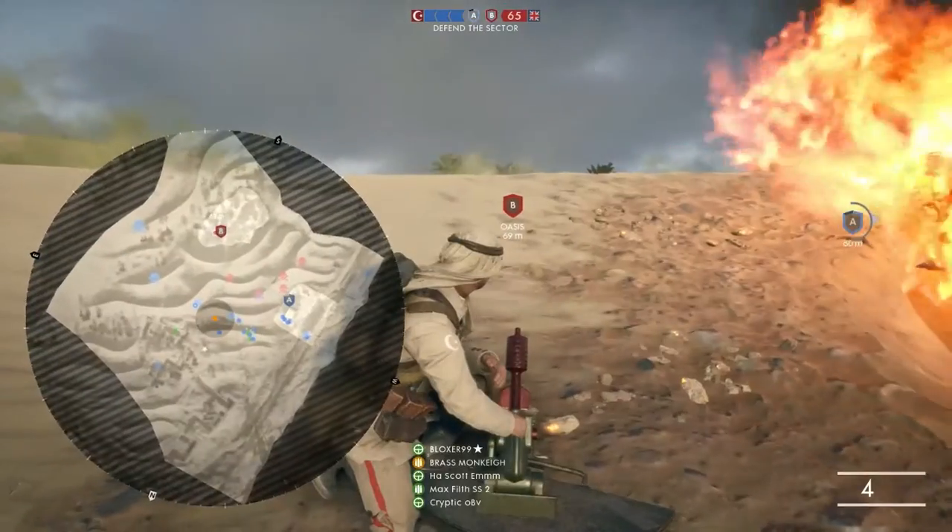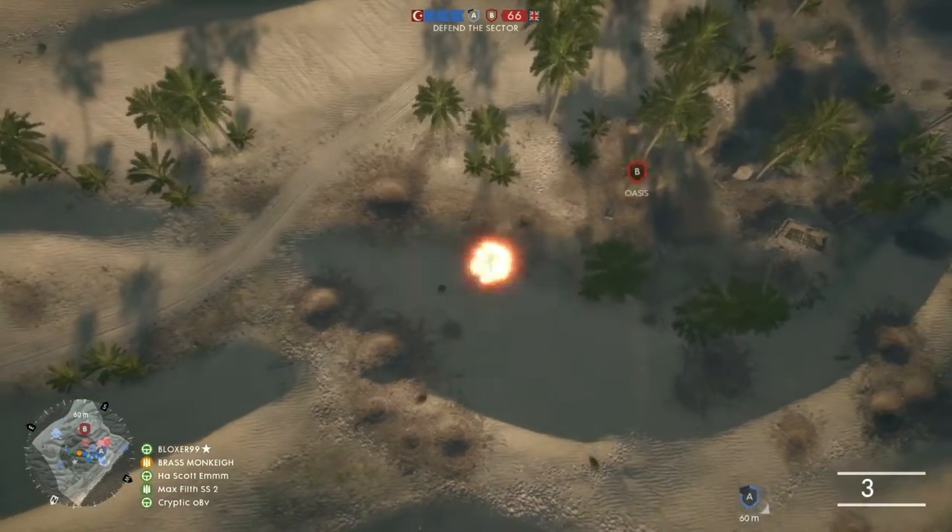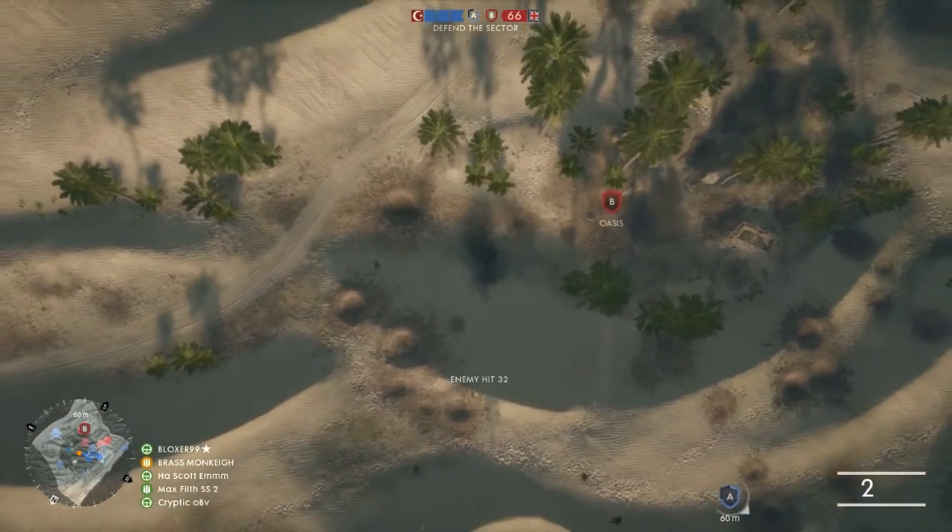As with everything in Battlefield 1, teamwork is essential. Two or more mortar units working together can provide tremendous support for your team to defend against enemy advances or break through an enemy line.